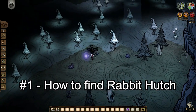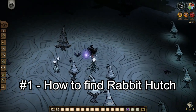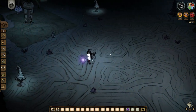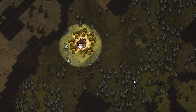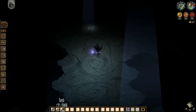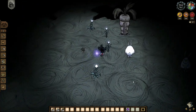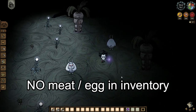First tip: how to find the rabbit hutch easier. As the cave can be confusingly big to search for rabbit hutch, here are 2 indicators to help. First indicator, rabbit hutch is usually located in the green mushroom tree area. So if you see a green mushroom tree biome, roam around that area. Second indicator, if you see a carrot, that means there must be a rabbit hutch nearby. The moment you see a carrot planted on the ground, drop all meat items in your inventory and get those meats again later.